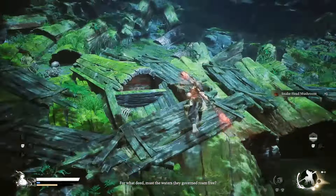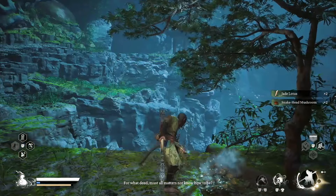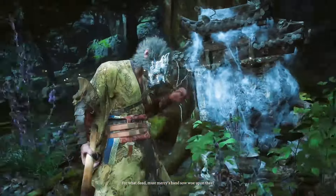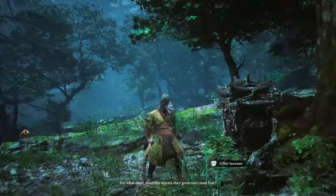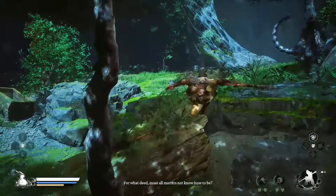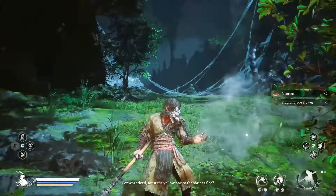Come up the hill slightly. Grab that Jade Lotus in that small pond, and grab another Snakehead Mushroom. Then trigger this shrine. Over there is that boss which is very very hard - Yellow Long is his name. He only spawns when you kill the other Long enemies, which you have done. If you want to fight him crack on, but I'm going to come back later. Make sure you trigger that shrine and we'll walk back later in the walkthrough when it's going to be much easier. Come up the hill, grab this Licorice on the left, and then this Fragrant Jade Flower behind it - don't get too close to that scorpion enemy and you shouldn't aggro him.